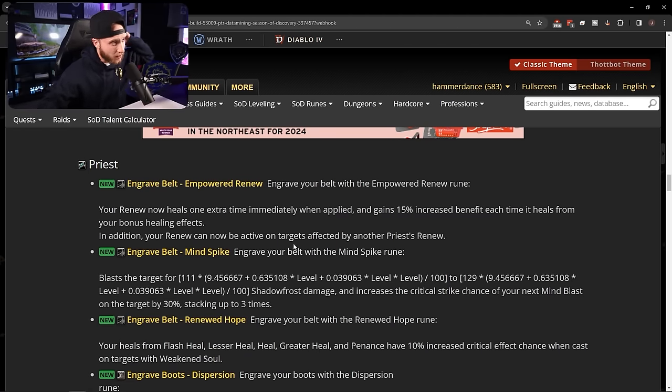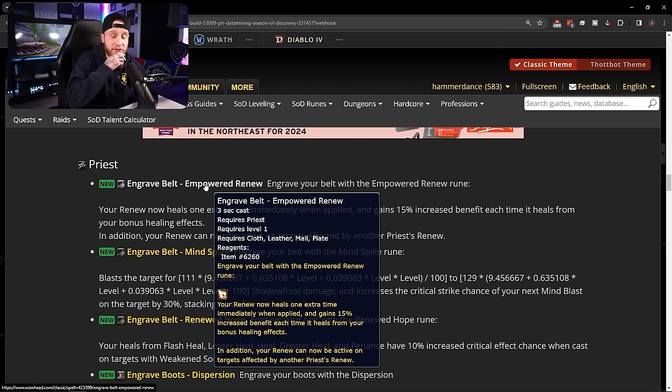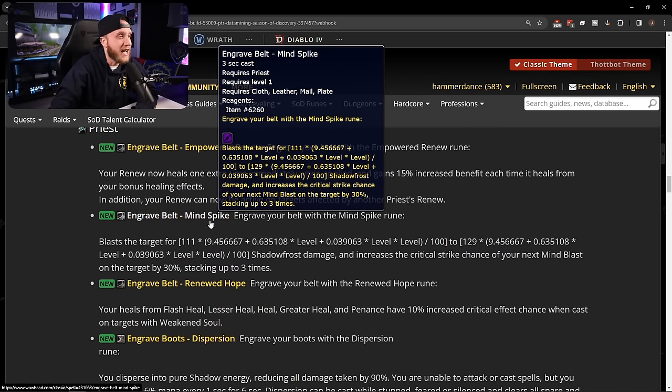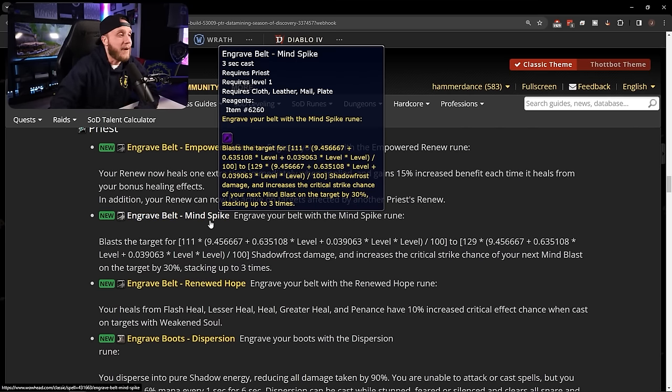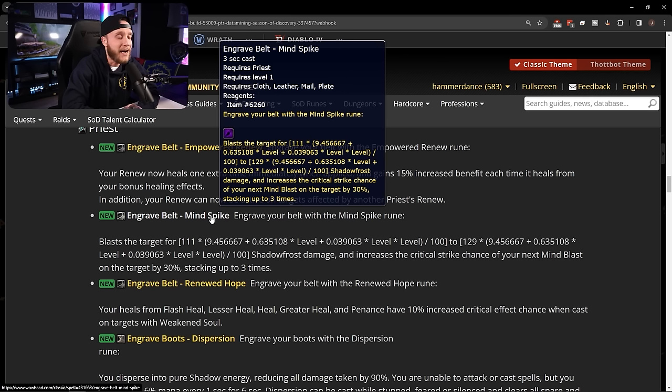Diving into priest runes. Belt runes: Engrave Belt: Empowered Renew — your Renew now heals one extra time immediately when applied and gains 15% increased benefit from bonus healing effects each time it heals. A huge buff to Renew. Priests were already really strong healers going into this, so I can only imagine what they'll be like after these runes.